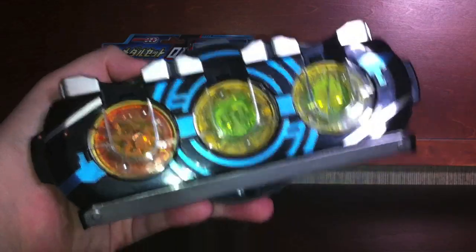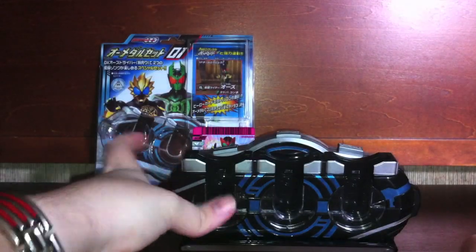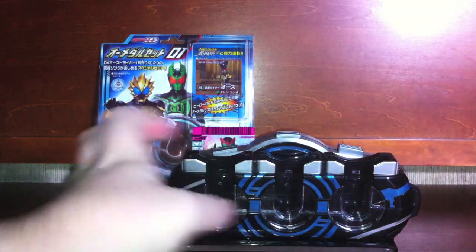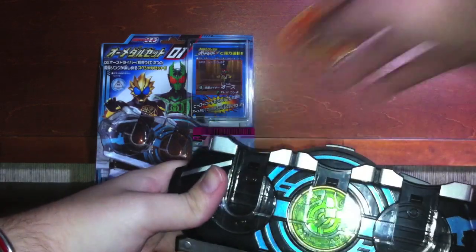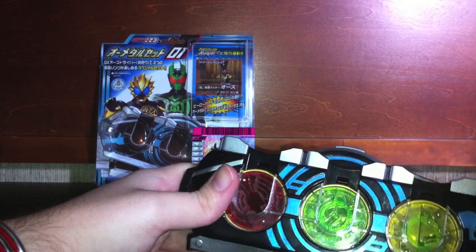So here is that — ta-da! Very nice. Once again, the Lion medal is just kind of weird: we have yellow, yellow, and then orange. It's obviously a lot more gold in the show, but it'll be interesting to see how the orange medals are being marketed — we know it exists, we just don't really know how yet. Let's do one more — we'll do the one that was in episode 11 of O's: Taka, Kamakiri, Cheetah, just because.